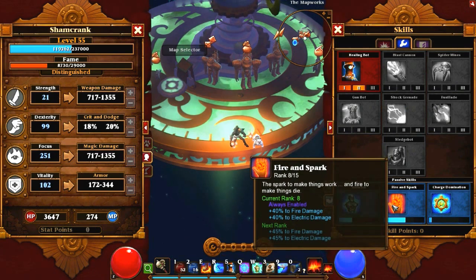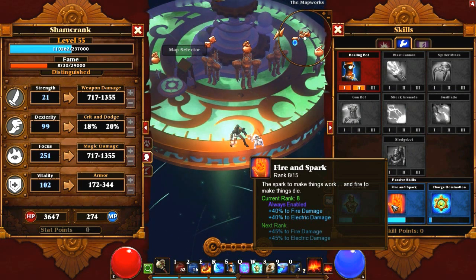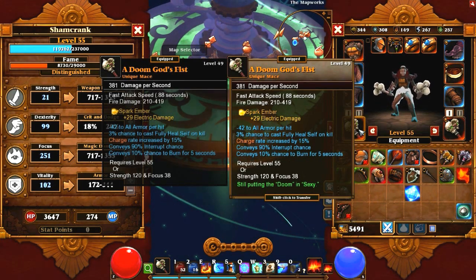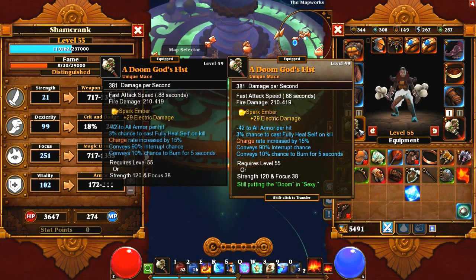Fire and Spark — this thing is really helpful. As you can see right now, I'm at 40% extra damage, and this will affect your weapons if they have a base damage of that elemental type, meaning electric or fire. You'll see the two weapons I'm using right now — the Doom God's Fist — they give negative to all armor per hit, which is amazing.